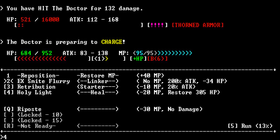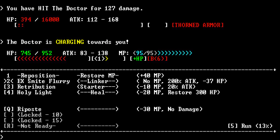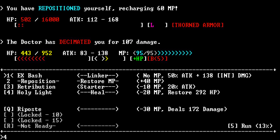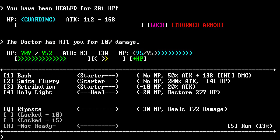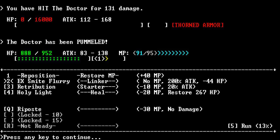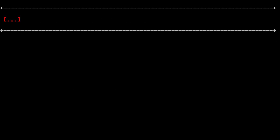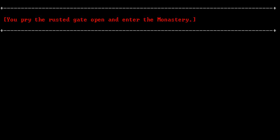Oh no - he's got his missile. But he's also gonna charge me here. Okay. There, bastard. Wait wait - we can make a deal right? How about I give you 50% of my profits? Fine fine - 75. Not wanting to hear the rest, you stab the doctor in the face. You pry the rusted gate open and enter the monastery.